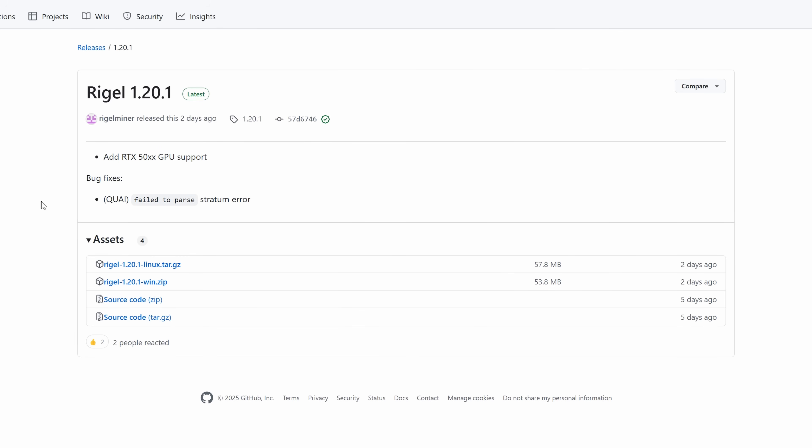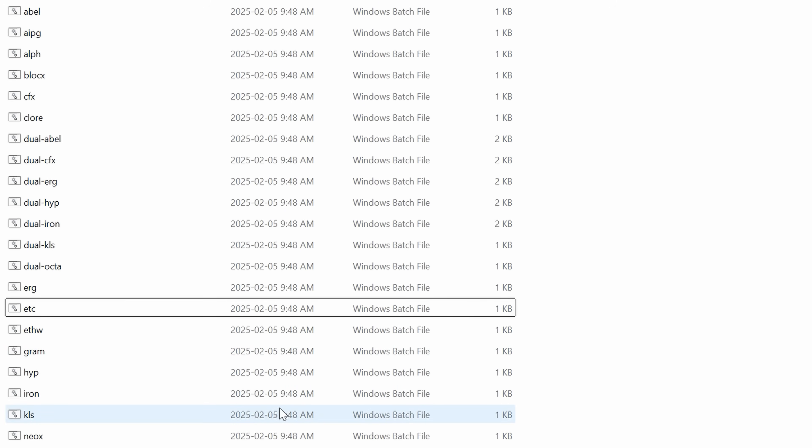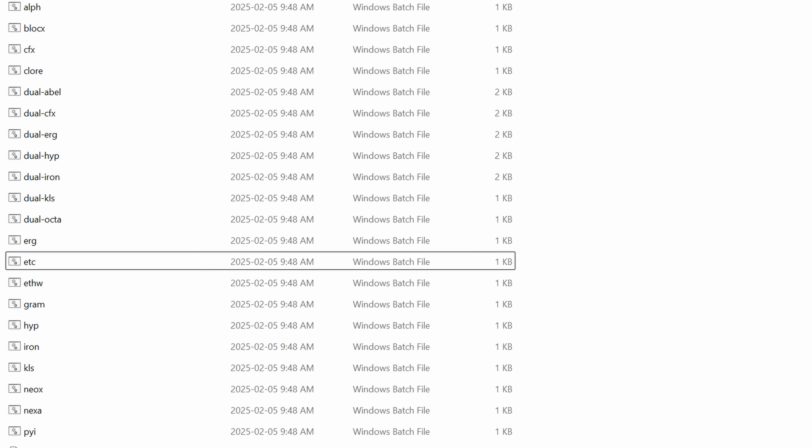For our miner on Windows, we're going to use Rigel Miner. The latest version has fixes for Kwai and adds RTX 5000 series support. Depending on whether you're on Windows or Linux, just download the appropriate zip file. We'll look at HiveOS in a minute.